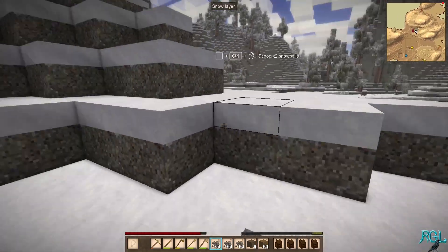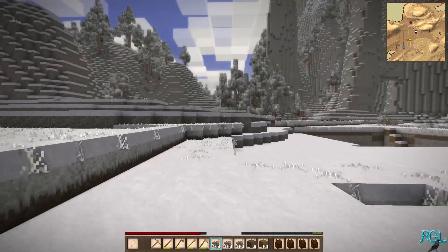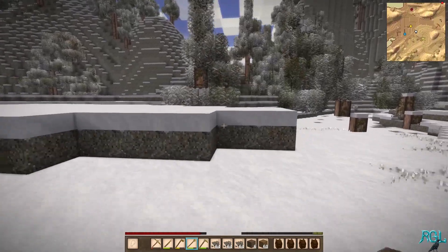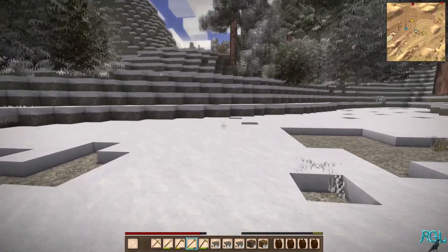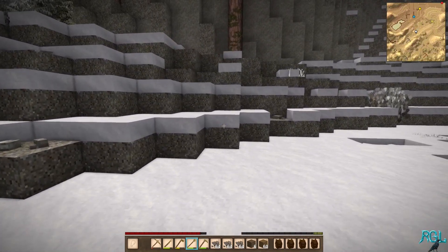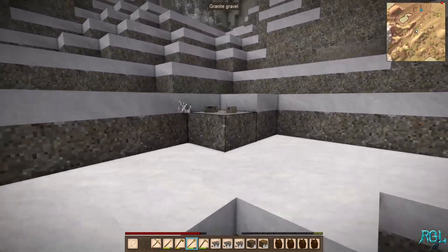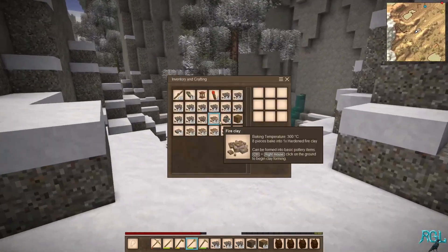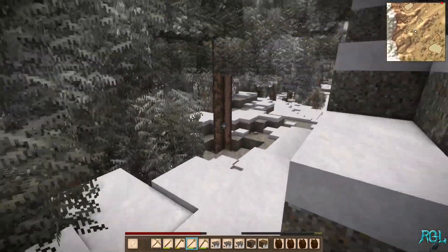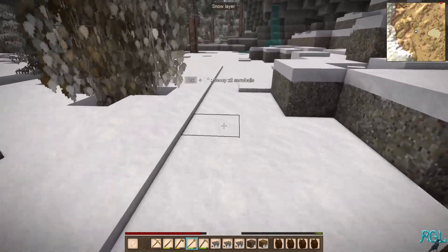Well, I guess I will start heading back now. Yeah, I think we got enough — maybe we got enough. We might not have enough. There's also some copper there — we need it. How much does this give? Five units? So we really didn't get that much — we got like 40. Not nearly enough.